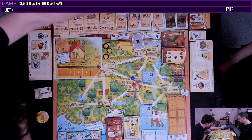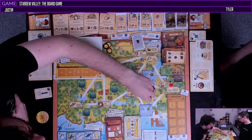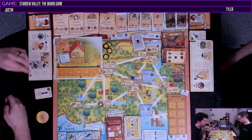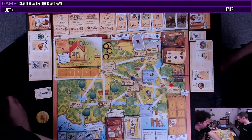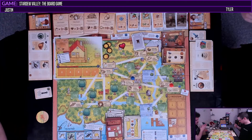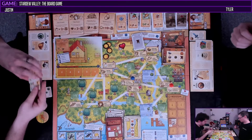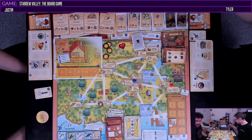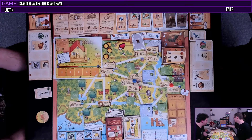I'll drop this here, move over here, grab this one — I got a stone. Then I'll donate this to the museum, which gives us a heart. And that's me. Then we've got to save up for one of these chickens. I'm going to buy some seeds — I can only buy from here because we're in summer. You should just buy one of each.